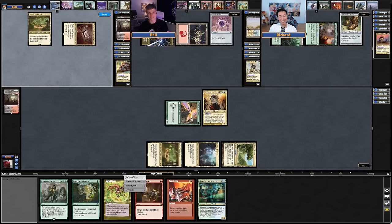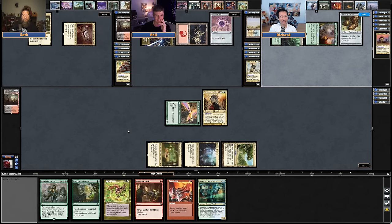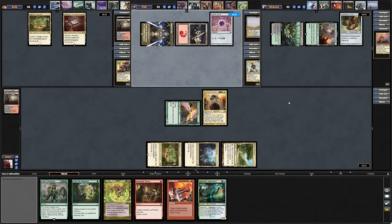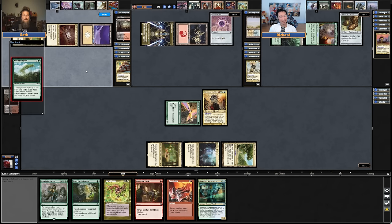I don't run Path. We don't want to Path them in this case — we want to Swords them. It copies for every creature on the battlefield. We probably don't want to play any creatures. Don't play any creatures anymore. Stop. I wanted to play my commander. The more creatures we play, the more it helps Tomer.